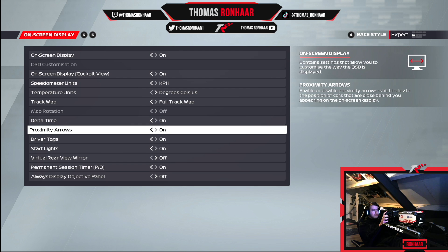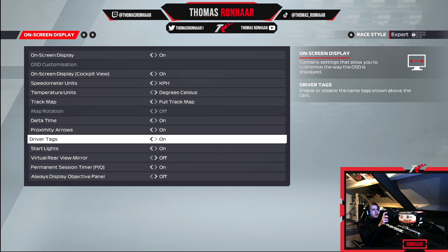Proximity arrows on, to see if a driver is close behind and also which direction they're going if they're attempting an overtake, and in general to see if they're close to you behind. Drive tags I like to have on as well — this way it's much easier to see who I'm battling without having to look to the top left of my screen.